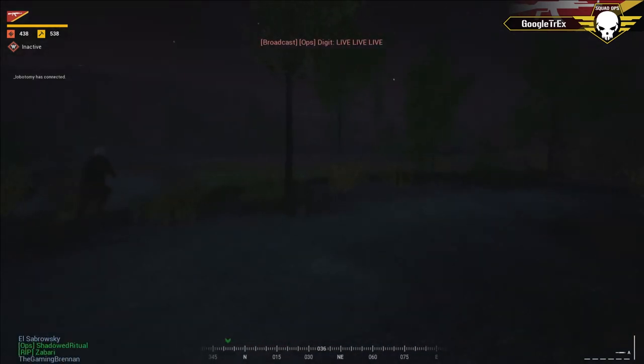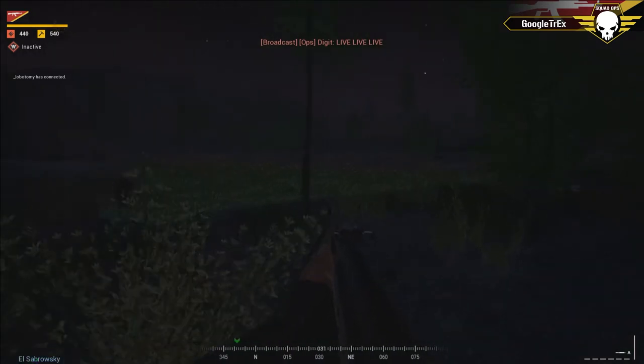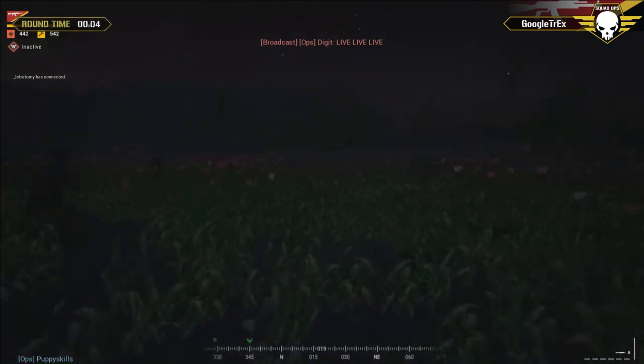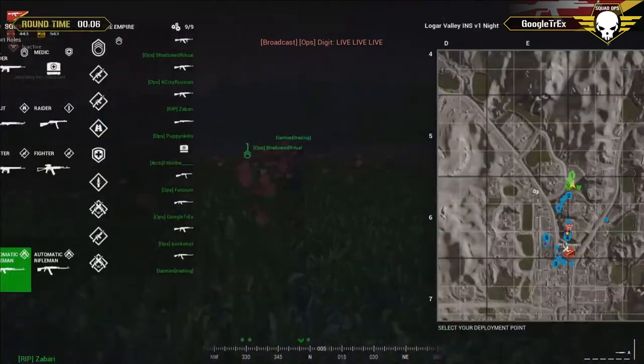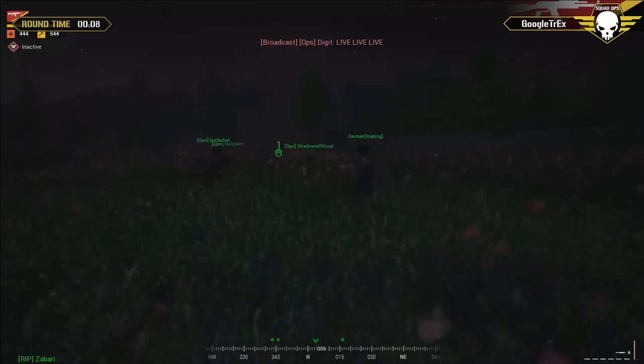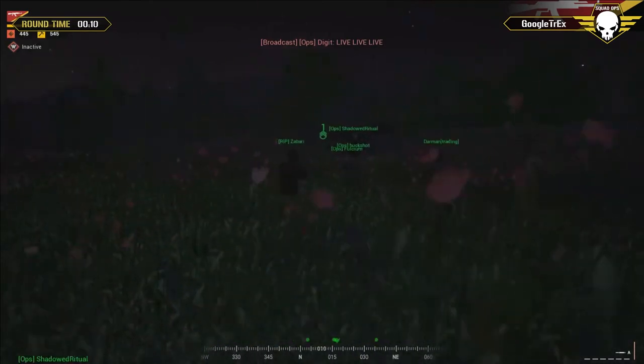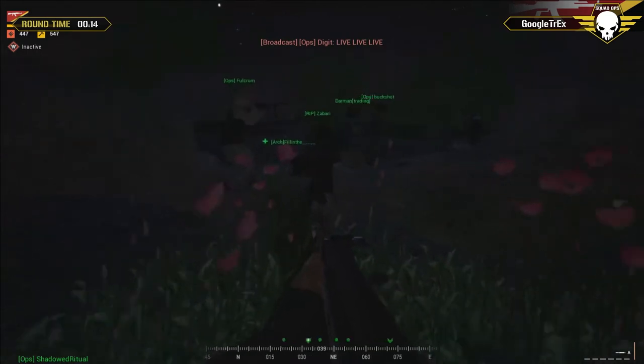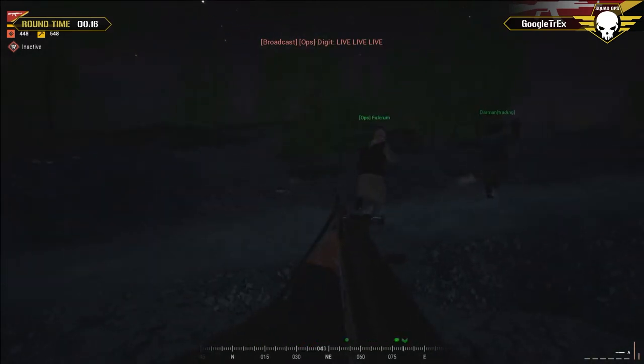Right now on the U.S. side, they've filled up that transport truck and they're going to be bringing it into town. About two squads are going to be on foot pushing into the city. On the INS side there's a mass exodus — one squad going south, two squads going northeast.